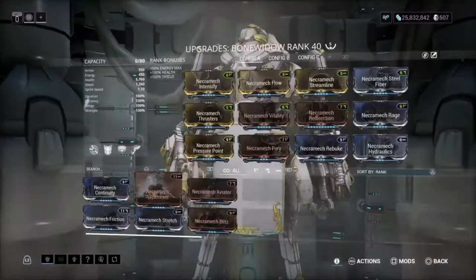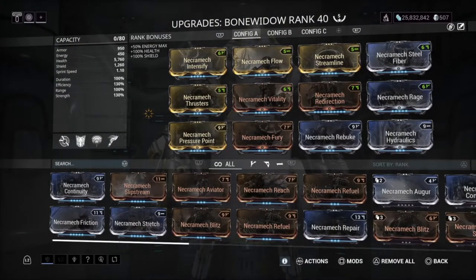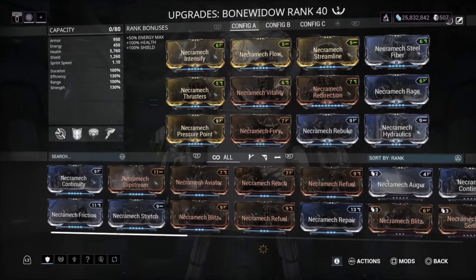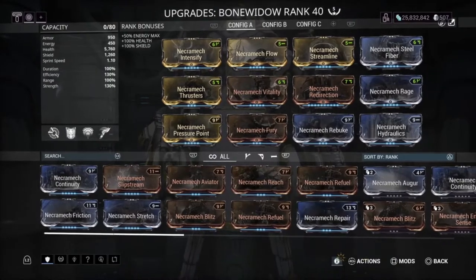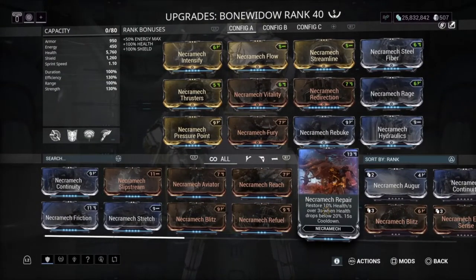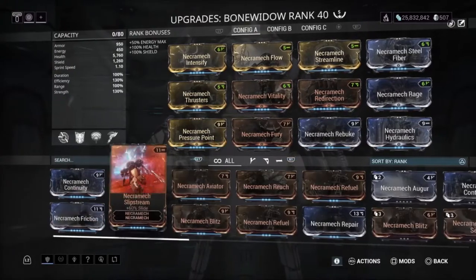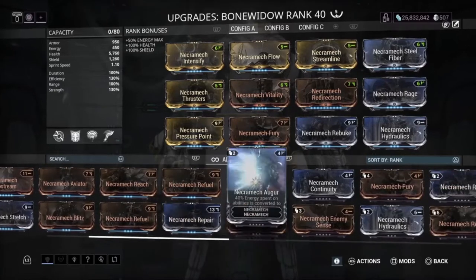I'm personally using a Bone Widow, and the reason being that I find it's better to have a Bone Widow when you're doing it solo because you have the Exalted Iron Bride, which you can do a lot of damage with. And you have the Meat Hook, which is another way to get your health back. So that's why we're going to use Bone Widow. We're going to try to get as much health and also as much damage out of our Iron Bride. So we have Necromech Intensify, Flow, and Streamline because you want to use your abilities. Steel Fiber, Redirection, Vitality. Rage is really good — I would say just use it on every Necromech. It kind of helps out, especially at level 100 Orphix's when you've taken a lot of damage. You can get your energy back. You got Thruster because you want to be able to run as much as you can. And then we got Necromech Pressure Point and Fury.